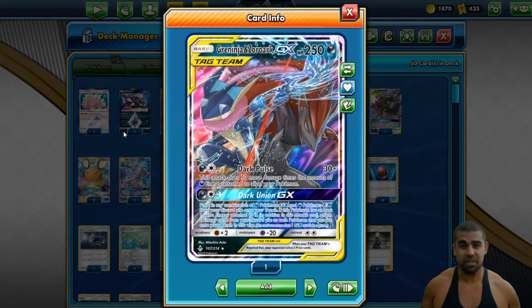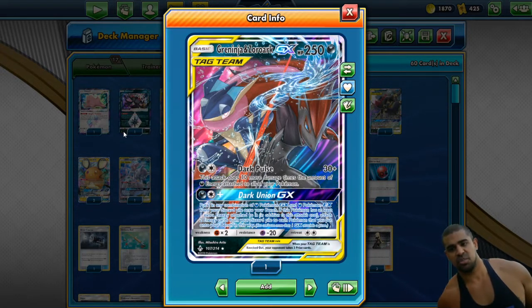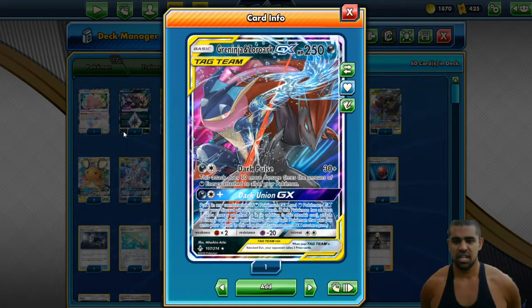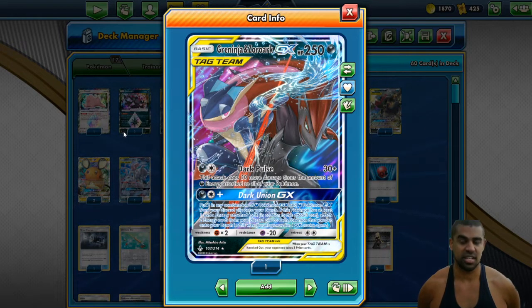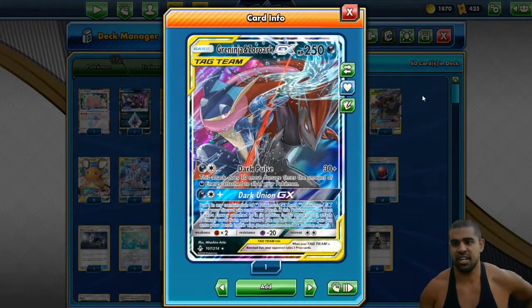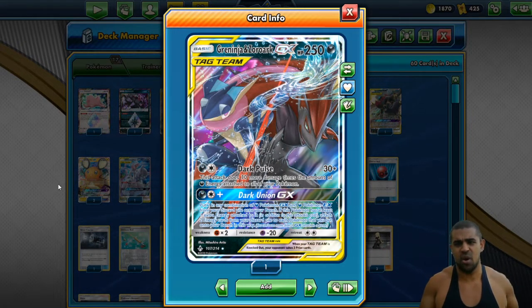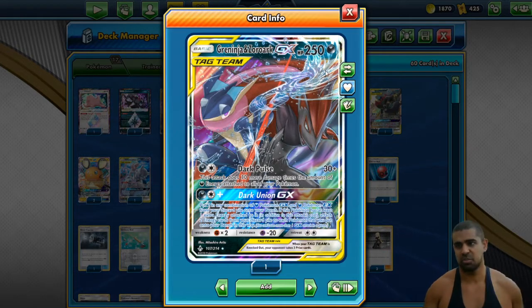Dark Union can come up if they try to get cheeky with your Weavile. Dark Union lets you put any two-combination of your Dark EX or GX on the bench, and if you've got one energy attached you can put two energies on each of them. I haven't really used it, but you can use it to get back your Weaviles if they try to kill them. Against other stuff it's just a low-energy beat stick — you can just slap their active, set up the bench, and recharge.